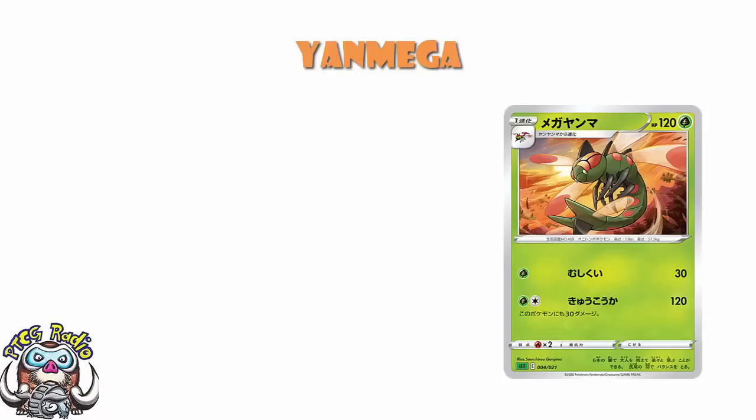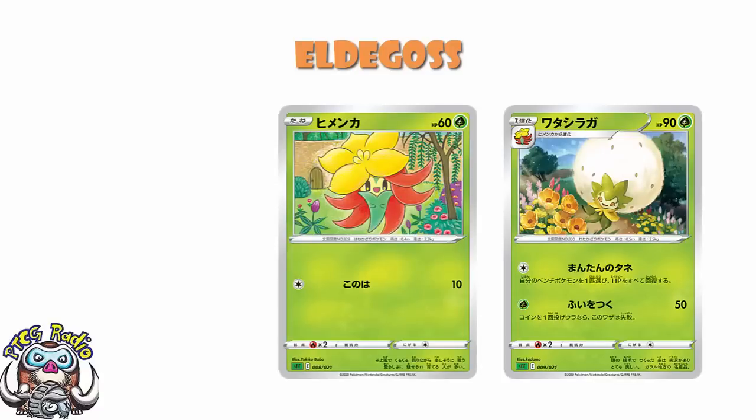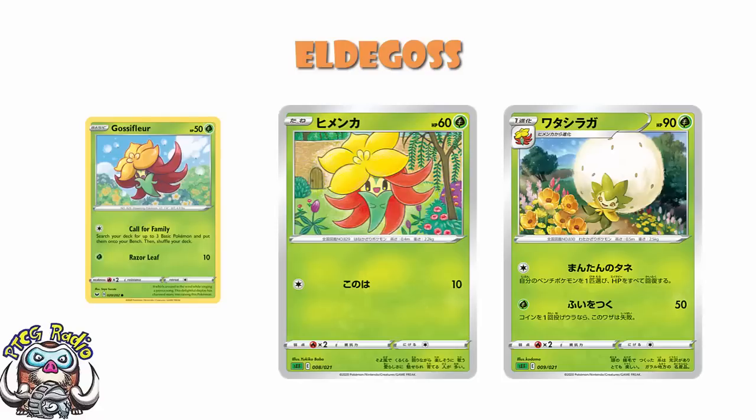There is a random Cacnea in here — 2 energy, 50 damage. I'm not even going to try and tell you anything good about this; it's not particularly great. Similarly, we've got an Eldegoss line and the Gossifleur here. It's bad. We actually have a really nice Gossifleur with Call for Family — search your deck for free basic Pokémon and put them onto your bench. That Gossifleur is a really good one. This Gossifleur's got an extra 10 HP, but nobody cares — it's terrible.